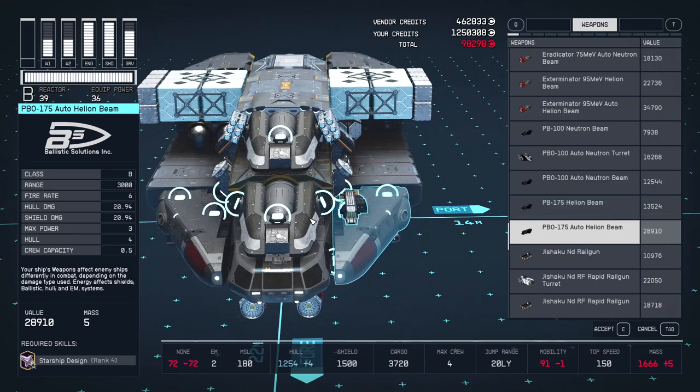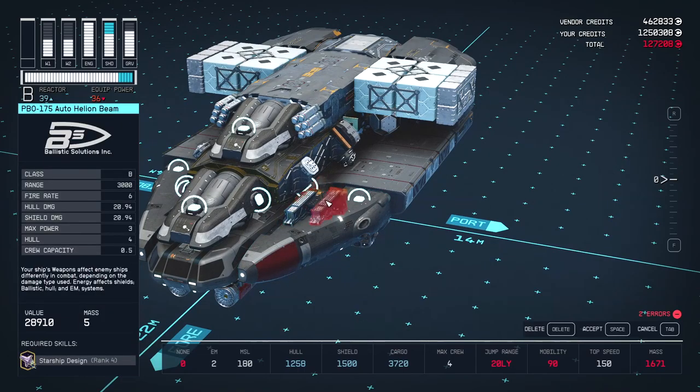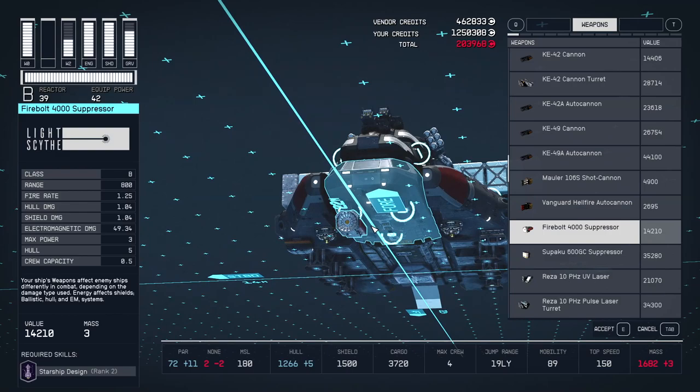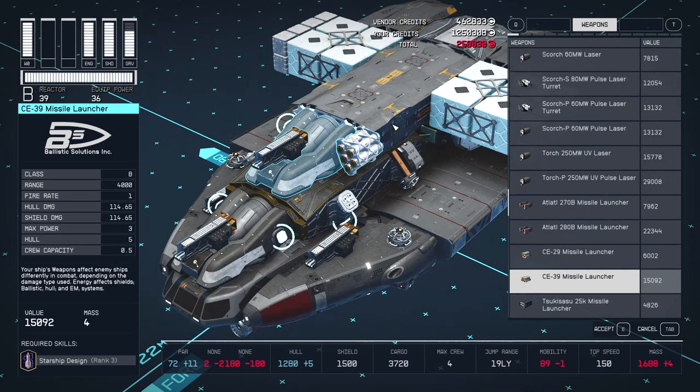The Vanguard Obliterators were replaced with the PBO 176 Autohelion Beam — it performs similarly to the Obliterators but takes less ammo per volley and offers a good balance between damage and rate of fire. The Firebolt 4000 suppressors give a bit more disabling ability, and the CE-39 missile launcher is a definite upgrade on that front.